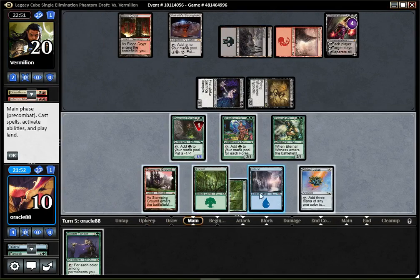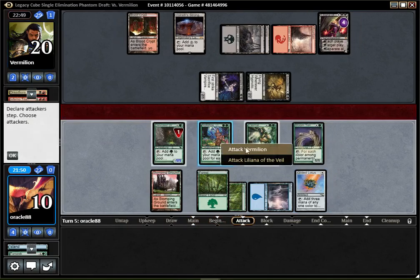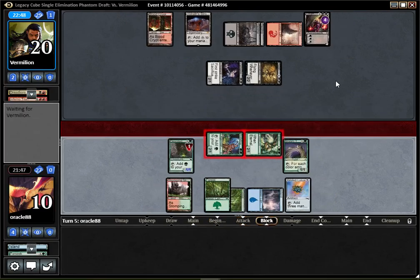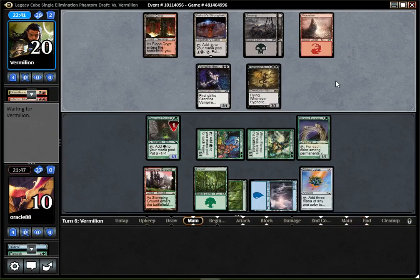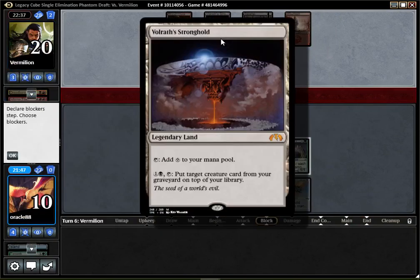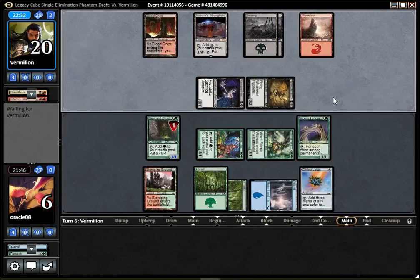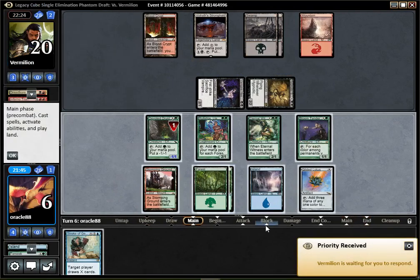Now I probably lose, but I guess I can kill Liliana if my opponent doesn't have a bolt left in hand. I have way more mana, slightly better board — but at any point if my opponent gets up to six mana they can get back their Titan with the Stronghold and then I lose. I'm also at six. Specter was really an issue for me this game — not really a card you often see in cube games though.